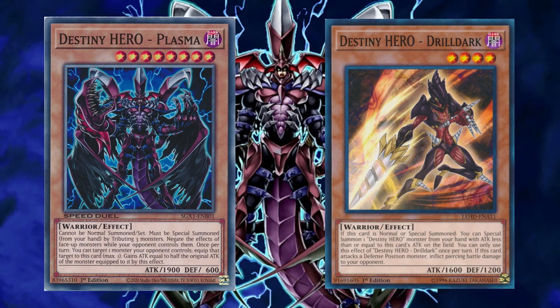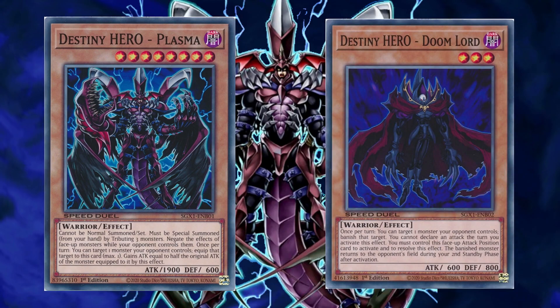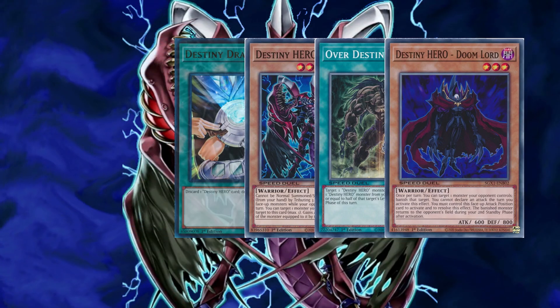Do note that Plasma does not require your normal summon — instead it special summons itself from hand by tributing 3 monsters. There is also Celestial, which can be used for more card draw, but only in the mid to late game. Then finally, Destiny Hero Doomlord is sort of like Farfa of the Burning Abyss, and can also be used as a soft board-breaking tool, although that forfeits the battle phase. I can see a D-Hero engine slash toolbox coming together, but maybe it's just me.